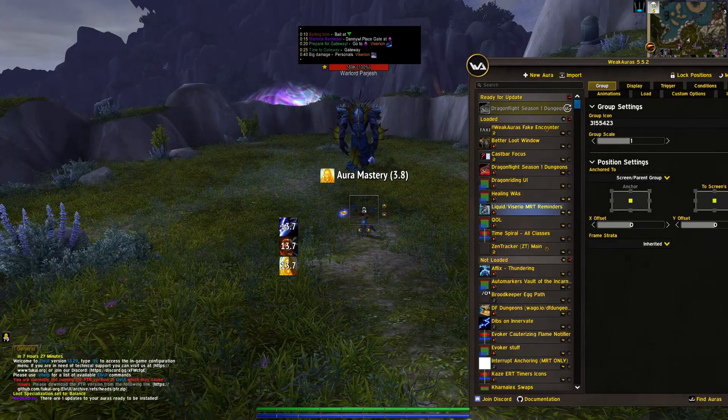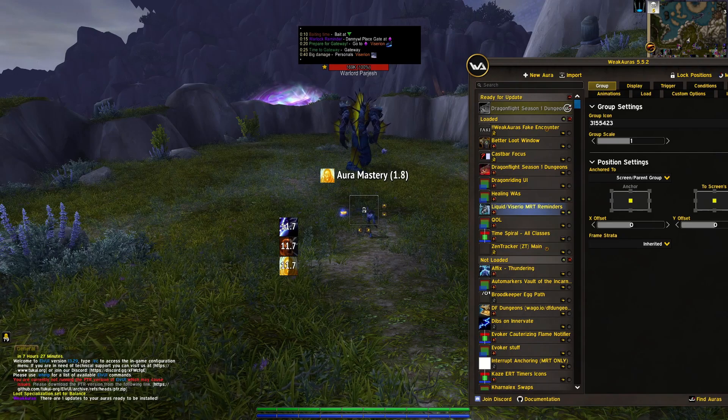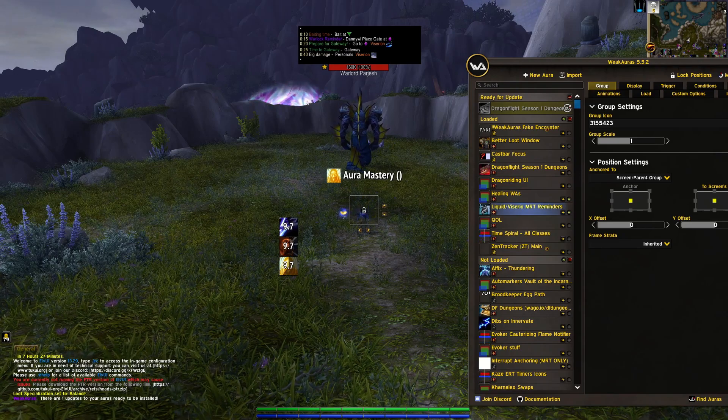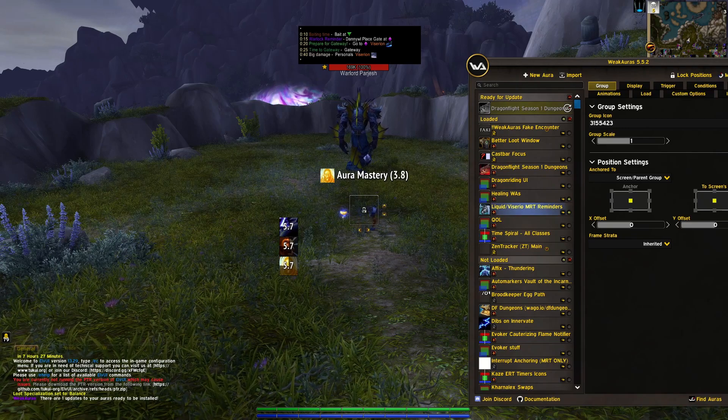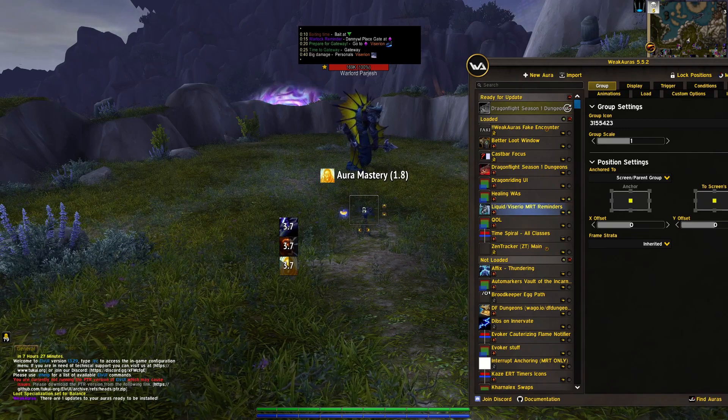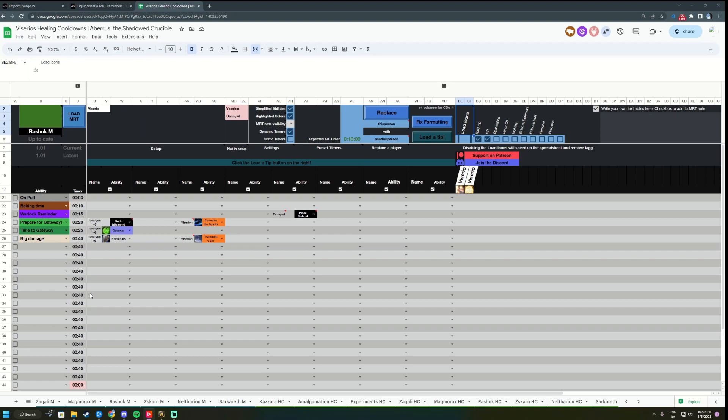Welcome to this quick video where I want to introduce a very underused feature of the sheet, which is text warnings. I also want to introduce a wiggur as a replacement to the case wiggur. First, I want to explain what a text warning is.